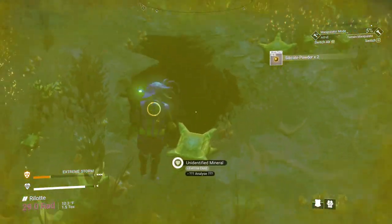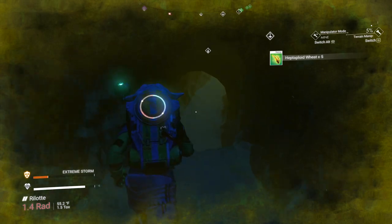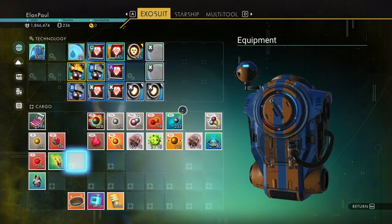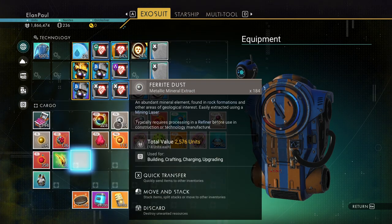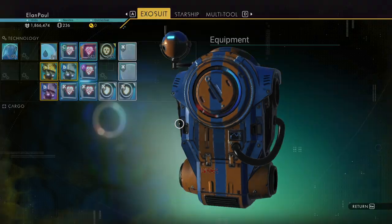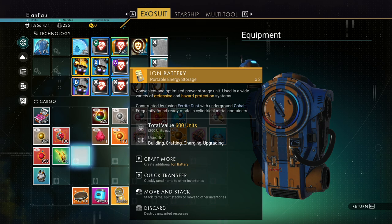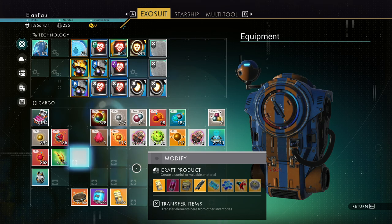Pop out, grab it, pop back in. You see my radiation protection is dropping — I have one battery. That's the purpose behind having the extra ferrite dust and cobalt: you need a few batteries. Make about five or six of those. That's what I'm going to do here.